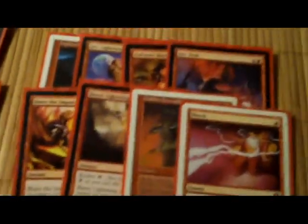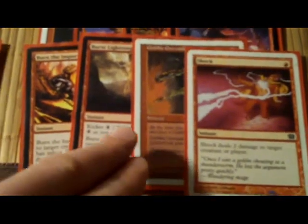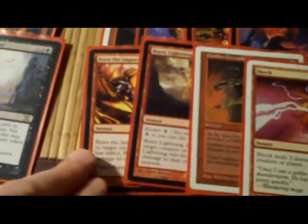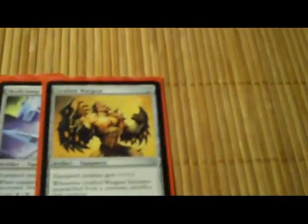Not running any red tutors. The burn consists of Shock, Lightning Bolt, Goblin Grenade, Burst Lightning, Burn the Impure, Arc Trail, and Galvanic Blast. Grafted Wargear is really good. Skullclamp is really good.